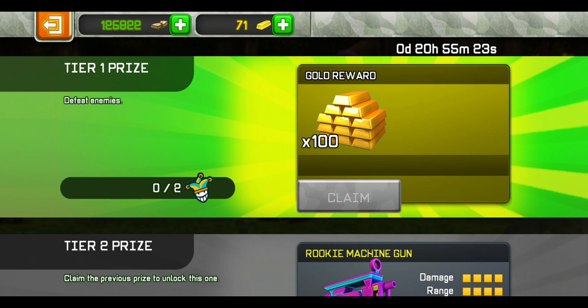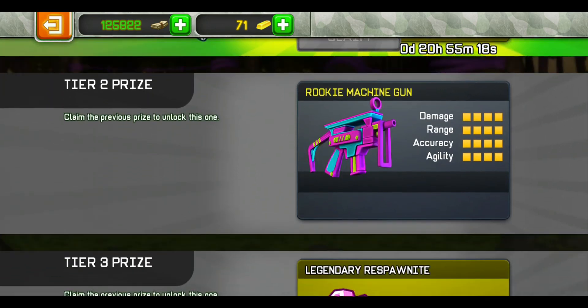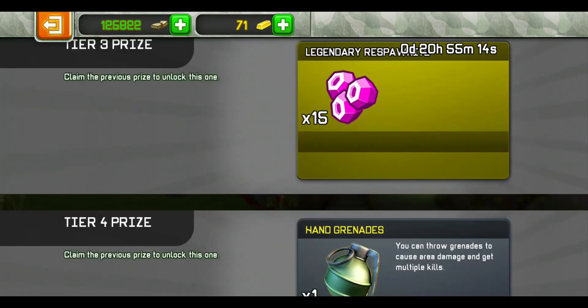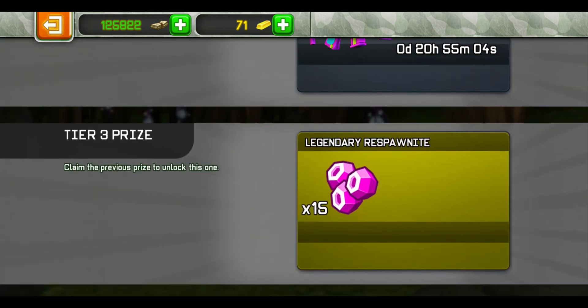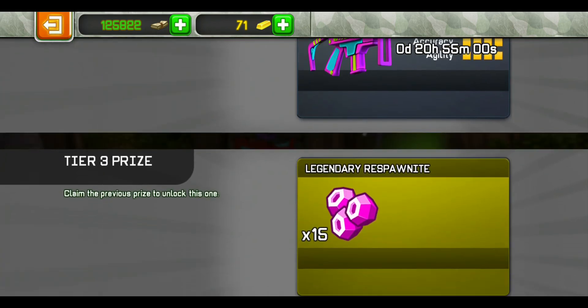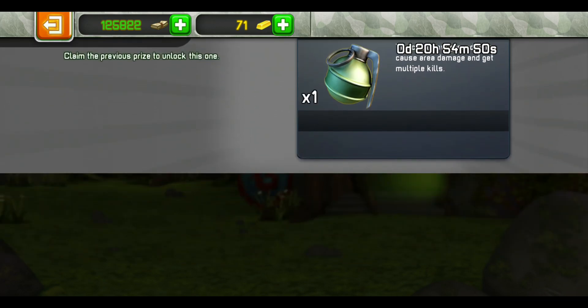It shouldn't take you more than like 1 minute honestly. So 2 enemies, easy — 100 gold. And then we've got a skin for the Rookie Machine Gun which is really cool. And then we've got 15 Legendary Vesper Knights which is really really good. So if you really want to complete the tiers, you should complete it on tier 3. And then tier 4 price is surprisingly just giving you a reward of 1 grenade — surprisingly odd, probably an April Fools joke.